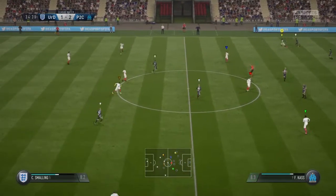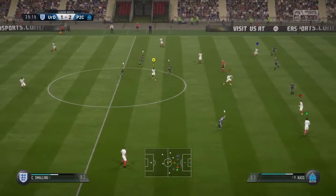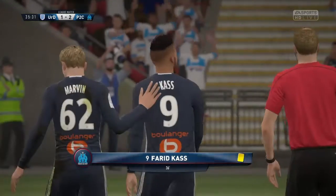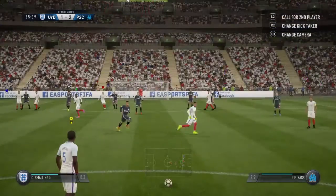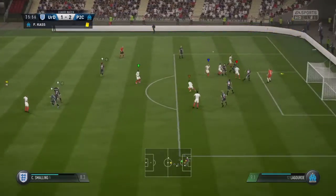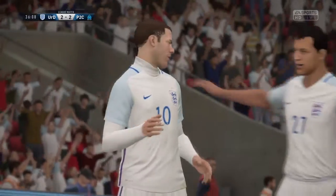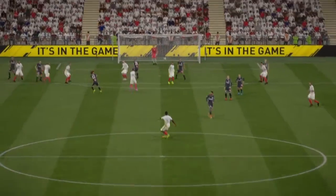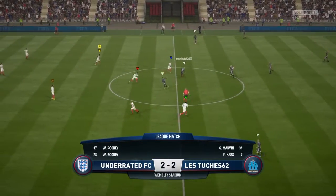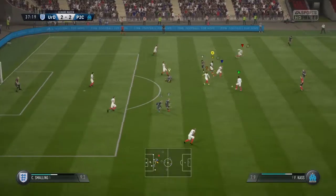We start passing it about again — we're good at passing, good at moving. Another aggressive tackle earns a yellow card, quite deservedly, as all they've done is kick our legs the whole game. Tony Pulis ball on the way in, Rooney's head, and he scores — a goal West Brom fans would be proud of! That brings it back to 2-2.